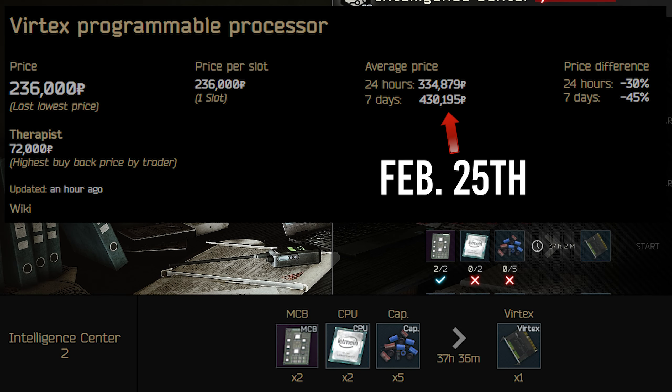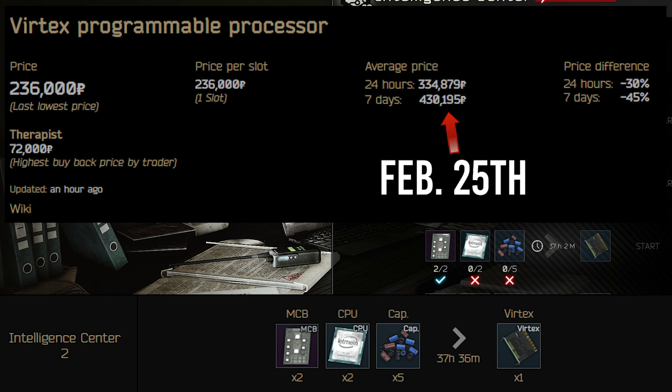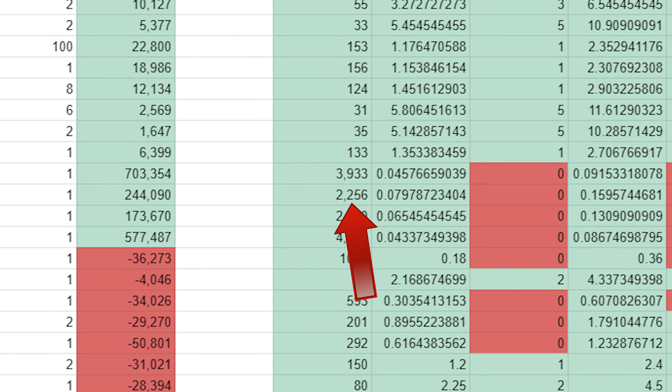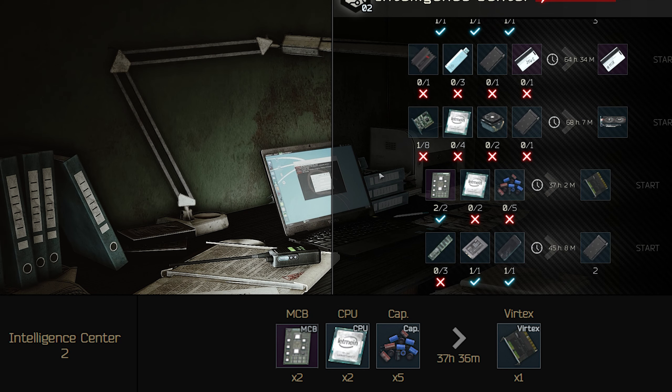Vertex is sold for about 453,000 right now, and this specific craft can make you around 244,000 in gross profit, completing every 37 hours and 36 minutes. It does make money, but it isn't really used for much, so if the value plummets you're at a loss, unlike the graphics card.